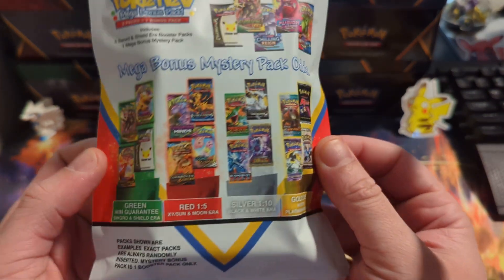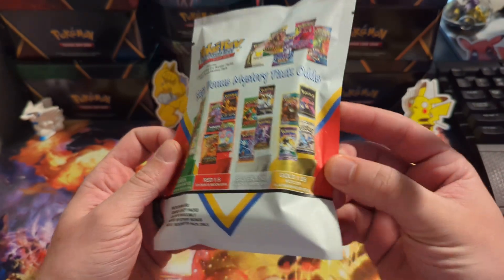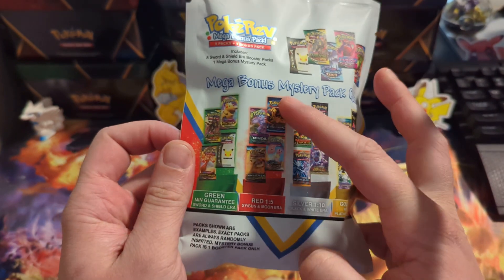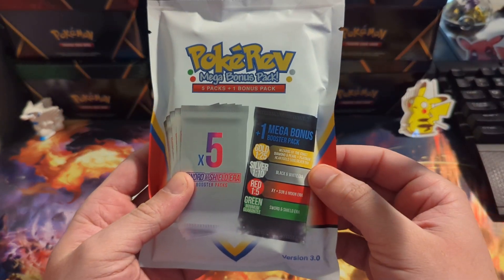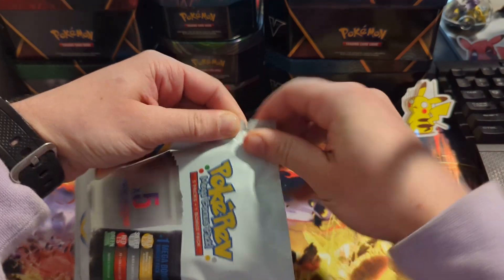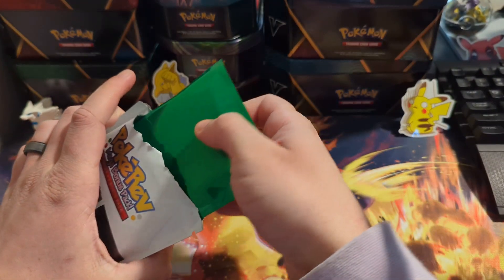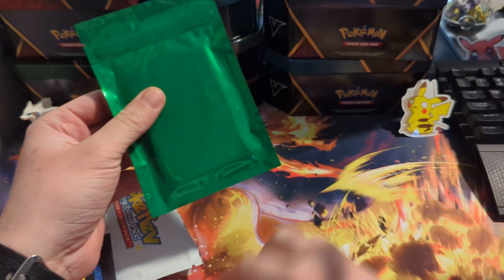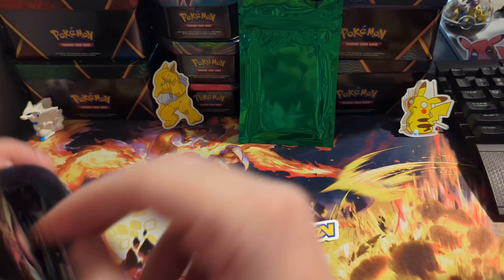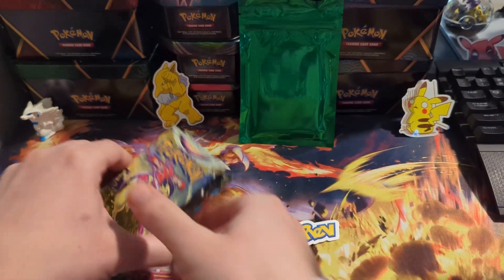It kind of shows you the packs here. Sorry I'm a little out of breath because I just went to get this from the mailbox — I was like, what, they delivered? All right. So there's some Wizard of the Coast, some Black and White. Let's see what color our envelope is. Oh, we got green — terrible, but we'll take it. Looks like we're getting another Sword and Shield pack, and there's a little Pokey Red sticker.